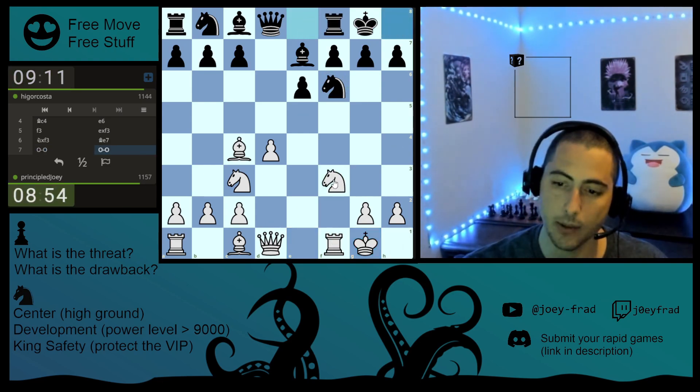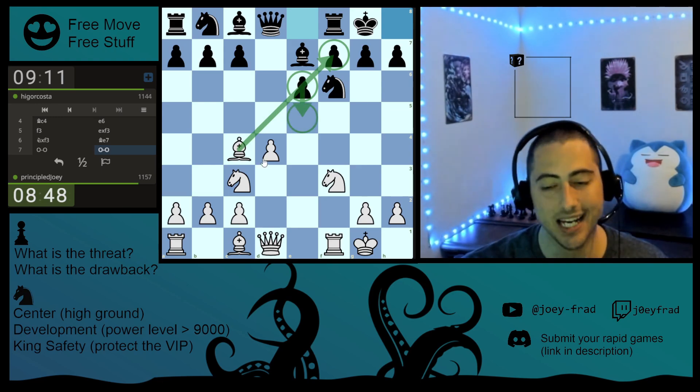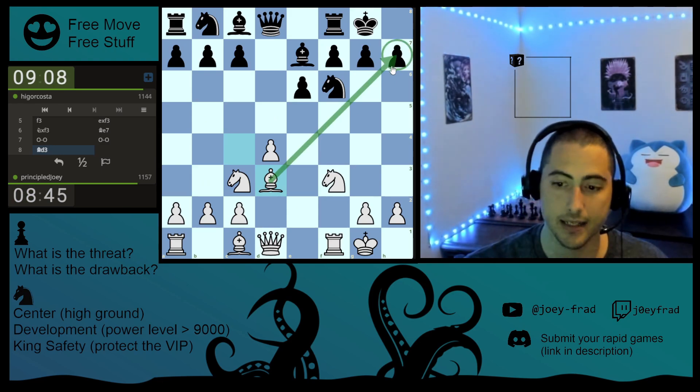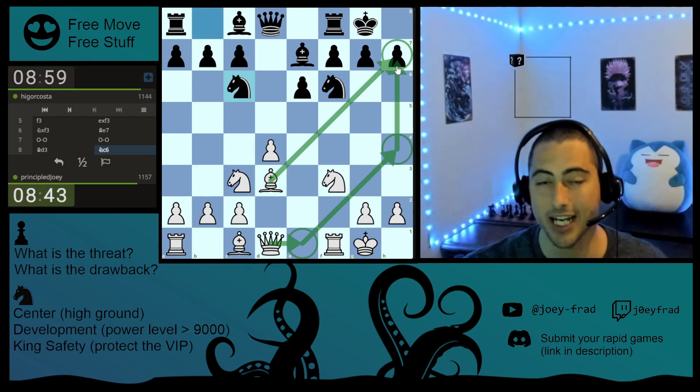Now what we're going to do is — this bishop is no longer useful on this diagonal because the pawn's on e6, not e5. So we're going to bring it to this diagonal, staring at his king. And then I'm going to put my queen here, threatening to checkmate him on h7.